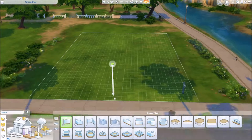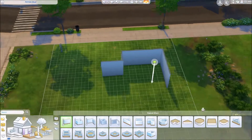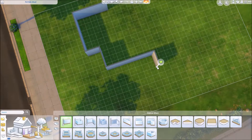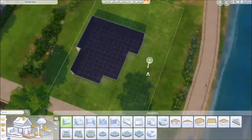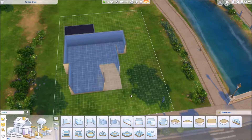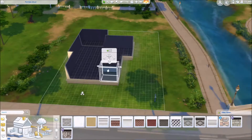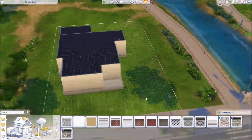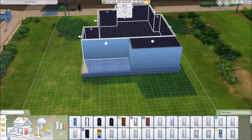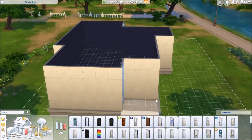Hello everybody, it's ForeverSims, welcome back to my channel and welcome to another speed build. I'm actually really excited about this one, I think it turned out really really well. Today's build is called 'Sunshine Family Home' — I don't really know if that's a great name but that's what I came up with. It's a three bedroom, three bathroom home.